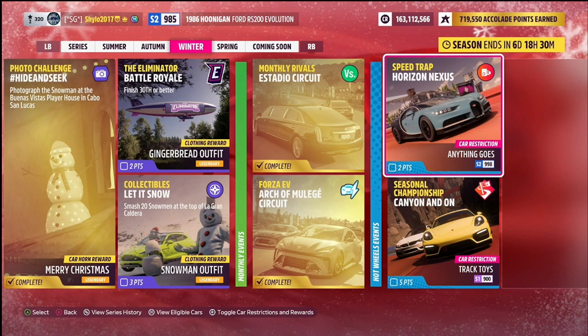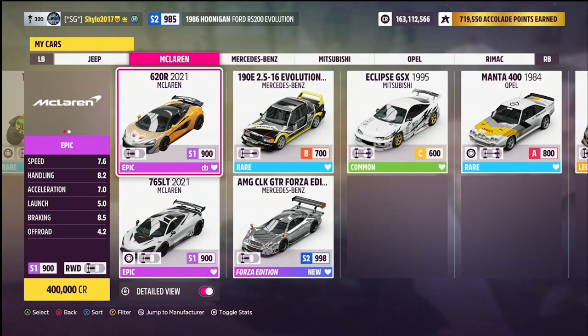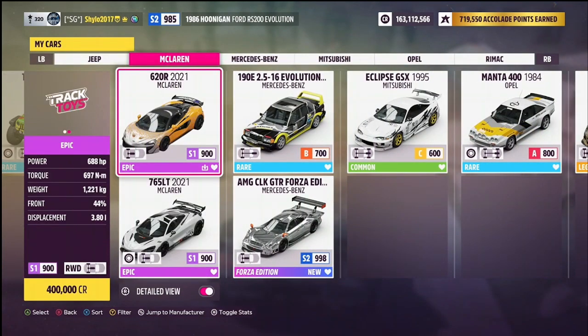The final event this week is the Canyon and Armor seasonal championship on sprint speed events — five points towards the festival playlist and a Porsche Cayman as the reward. The restriction is S1 track toys. Suggestions include the 2016 Dodge Viper ACR — a tune made by Dobra, very good rear-wheel drive purist tune — the Ford Shelby GT350R, and the McLaren 620R and 765LT, one of which is car pass and one is a festival playlist exclusive.